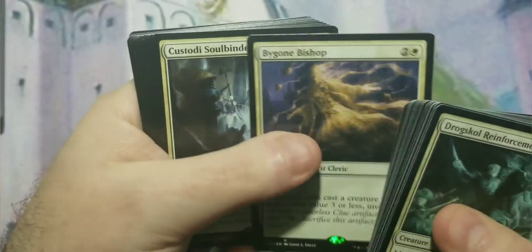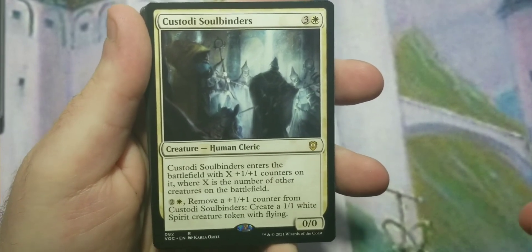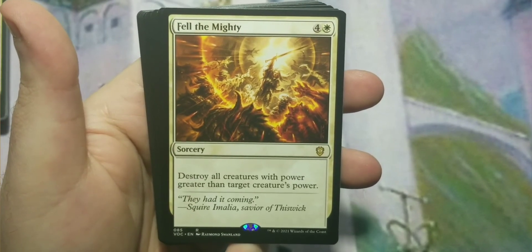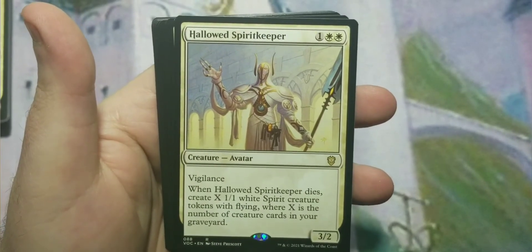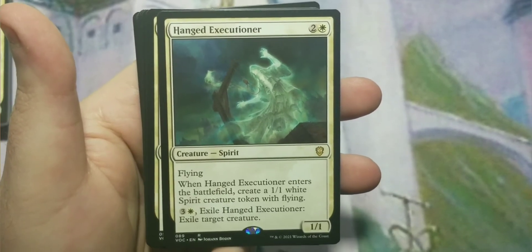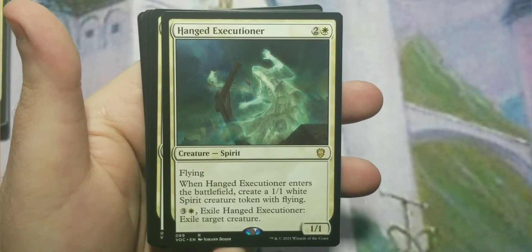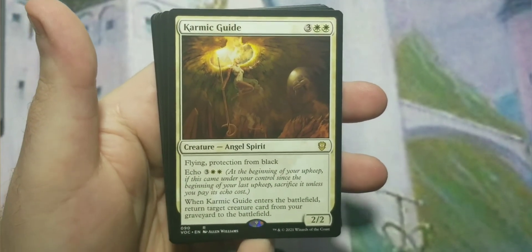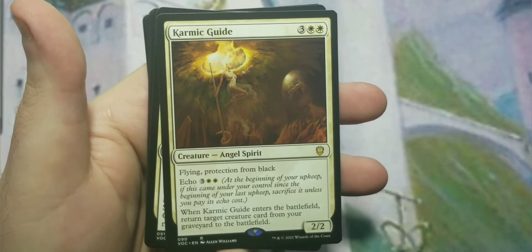Boreas Charger is a reprint — I think from Theros. Bygone Bishop is actually a pretty good one, especially in this deck — it's a spirit that helps you investigate, which helps you draw cards, and card draw is white's weakness though not blue's. Custodi Soul Binders, Fell the Mighty — a board wipe for creatures with power greater than a target's power. Hallowed Spirit Keeper, Hanged Executioner — a reprint with some interesting blink combos — creates a 1/1 white spirit on entry.